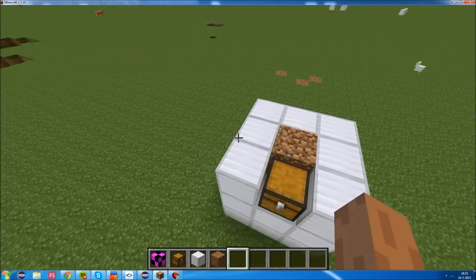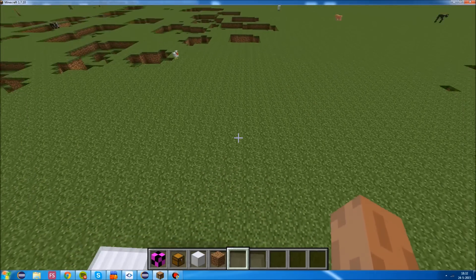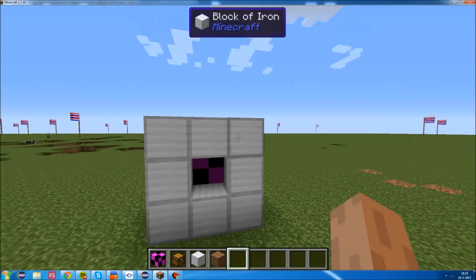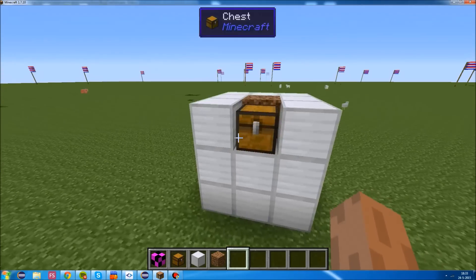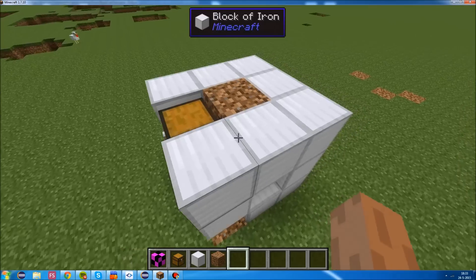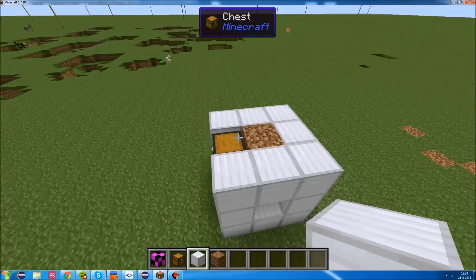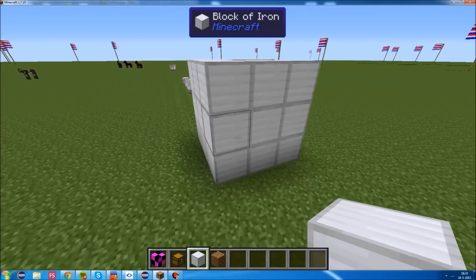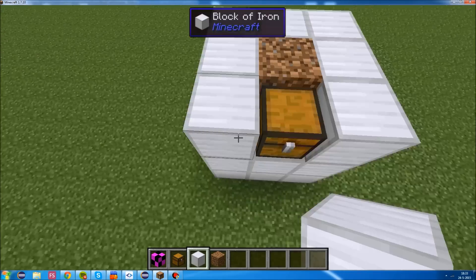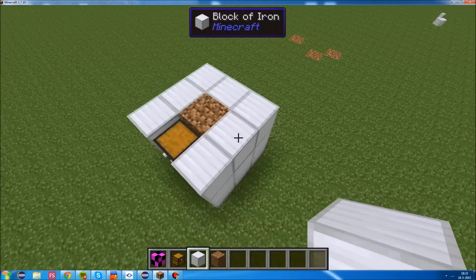We can't use the method we discussed last month. The reason is that our previous method relied on us having control over every block - every block was ours and we had tile entities in every block, so we could detect when a block is removed. However, with vanilla blocks like iron, there isn't anything in Minecraft that can detect that. So instead we're going to use a technique that's a little bit more heavy for the server. If you've got the option, choose the former option from episode 14 - the event-based one. But now we're going to use a polling technique.